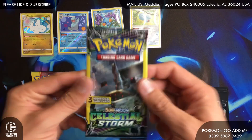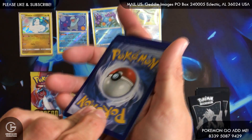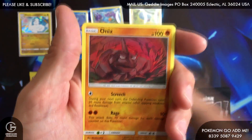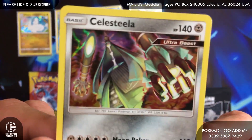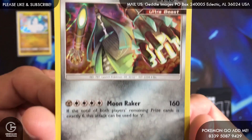Not much today — let's see if we can change that with this pack, guys. There's going to be something in here. We've got a Blussel, we've got an Onyx, and a rare Celesteela. There we go — I don't think I got that one before, maybe I do. That's pretty cool.